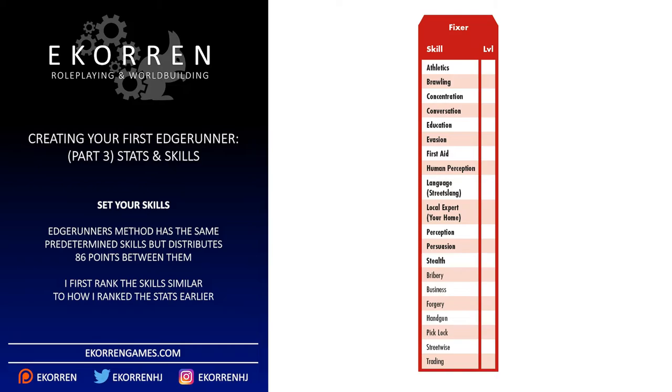The Edgerunner method has the same predetermined skills, with the difference that you determine their levels. You get 86 skill points to distribute. No skill can be higher than 6 or lower than 2. Skills marked as multiplied by 2 cost 2 points per level — there's no such skill in the Fixer list, but there are some in other roles. I'm going to take a similar approach to this as I did to the Edgerunner stats.